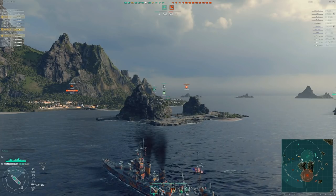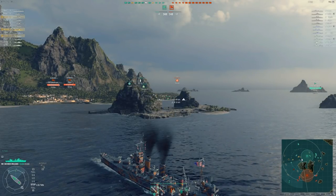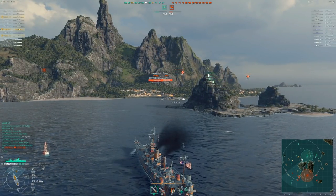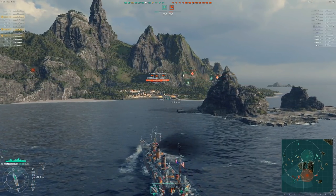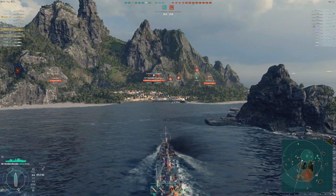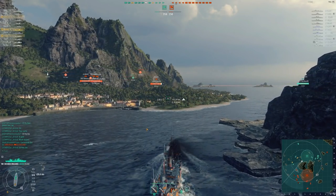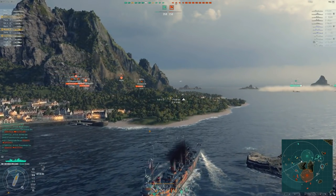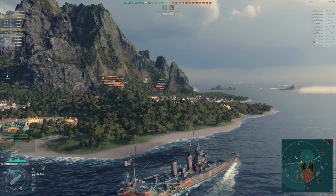This ship follows the Pensacola, which a lot of people consider a bad ship. The main issue is that there are different styles of cruisers: smoke cruisers like the Royal Navy line, open water cruisers like the IJN, and island-hugging types like the German line. You are going to play the New Orleans kind of like a tier 8 Des Moines — if you've ever played the Des Moines at tier 10, that's how it plays.